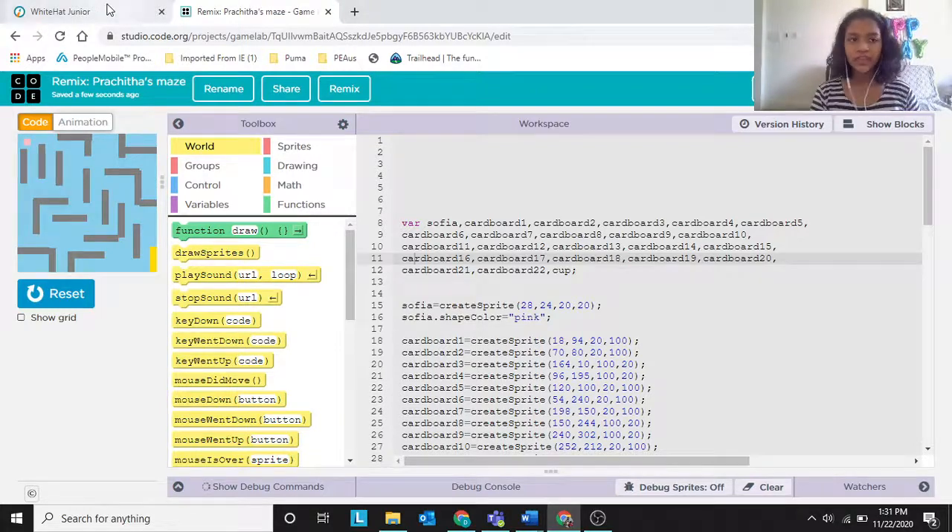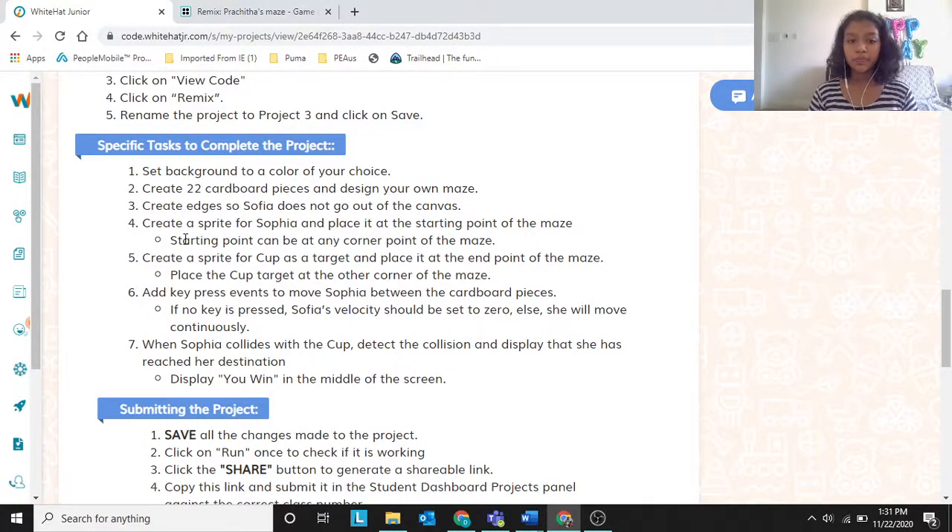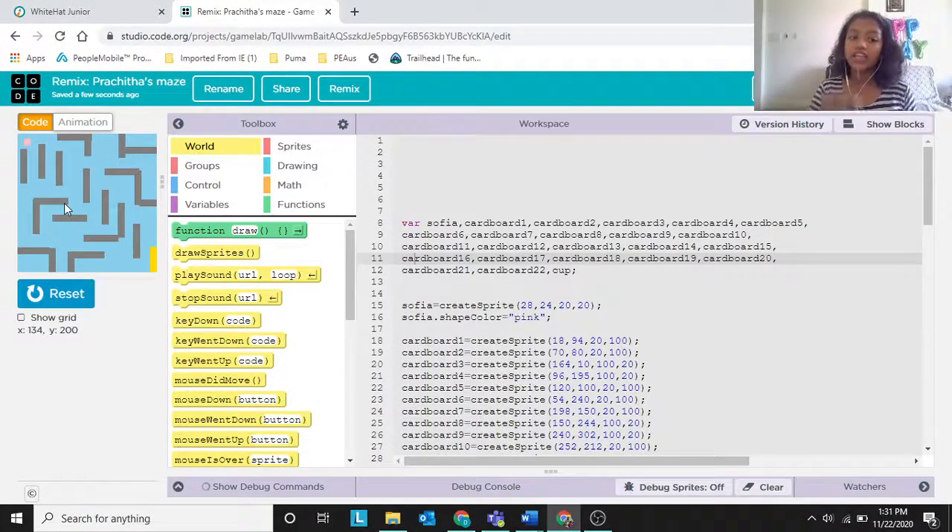The specific tasks: set background to a color of your choice — I preferred sky blue. Create 22 cardboard pieces and design your own maze. You can arrange them any way you want; it's your choice. They can be anywhere, but you need exactly 22 — not less, not more. So I've created cardboard 1 through cardboard 22.